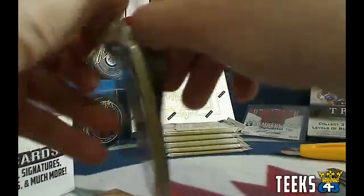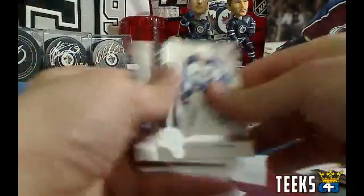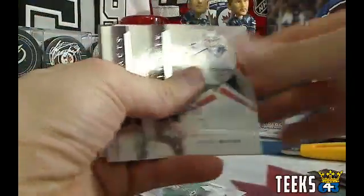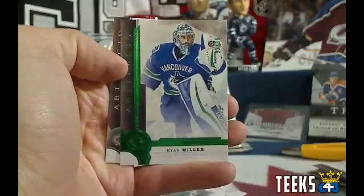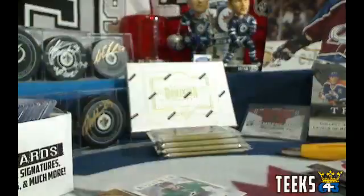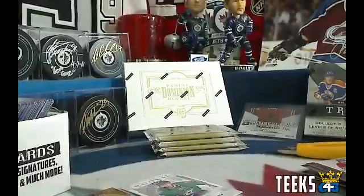It looks like we lost our feed here. We've got a rookie of Jason Dickinson for the Dallas Stars. Next up, we've got a hit for the Vancouver Canucks — Ryan Miller — going to Jack. And Bummer Boy for the Vancouver Canucks, Brandon Gallagher. I think we're back — let me know if we're back, you guys. Sorry about that, stupid rural internet.